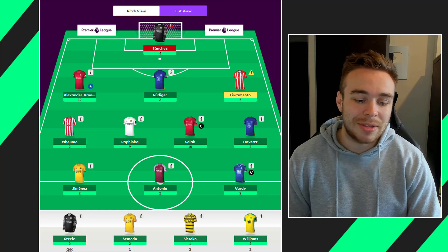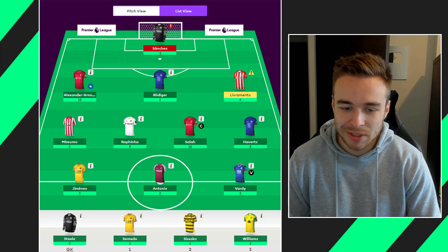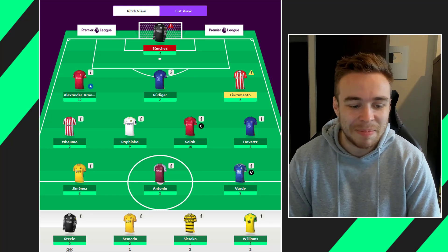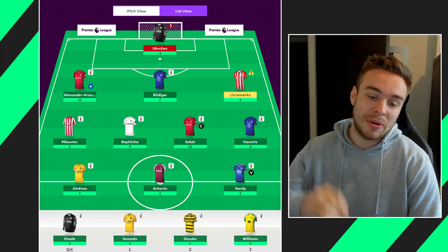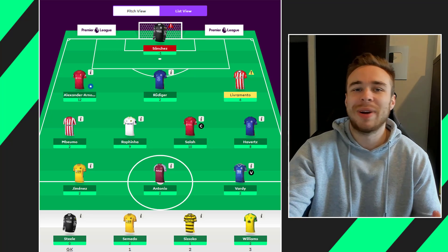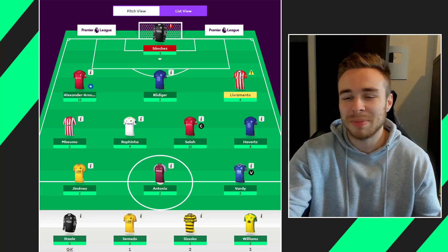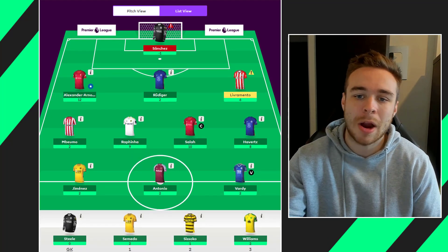I benched Tomato this week — good decision, brought me the two points he usually does, consistently bad. Sissoko with one point, and Williams bringing in two points as well, getting their first win of the season. But of course now Farc has gone — I don't really understand that; they finally got a win and then he's just gone. So that's my game week 11, 54 points, green arrow, can't complain.